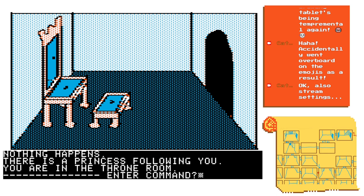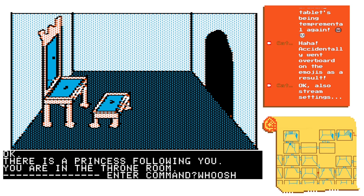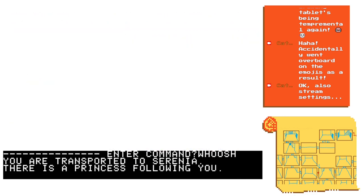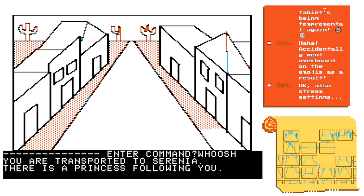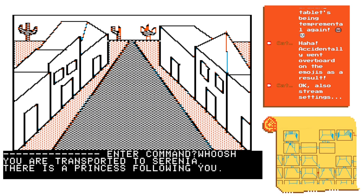Our mistake was not that we didn't know the magic word - it's that we're not wearing the shoes. The word 'whoosh' pertains to the shoes. Whoosh - you are transported to Cyrenia. There is a princess following you. That was our teleport out. Have we finished the game?